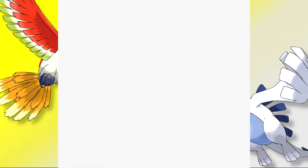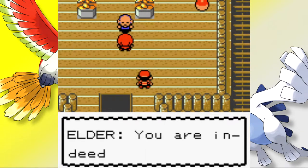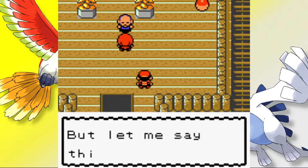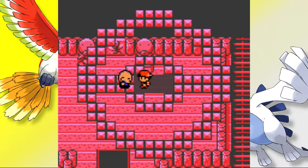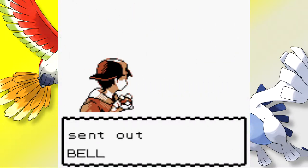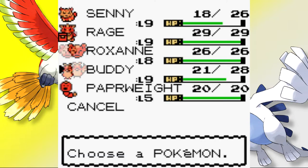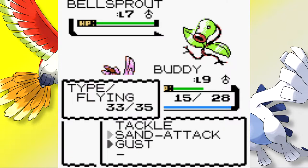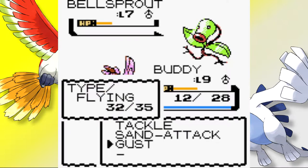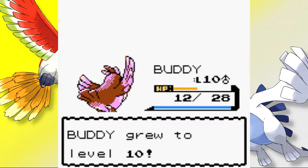For the most part it wasn't too bad — we battled our way to the top, fiddling with the team to make sure nobody exceeded the level cap. We observed Failure beating up the old man, and I went to talk to him thinking he'd just hand over the HM. I haven't played Gen 2 in almost 10 years, so the battle against Sage Li completely blindsided me. The Sage leads with Bellsprout and immediately uses Growth. We send out Senny who misses the Tackle, setting the tone for the whole battle.